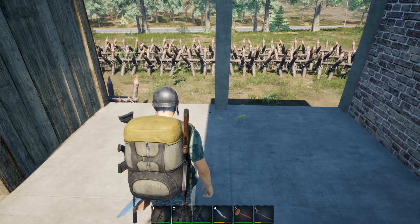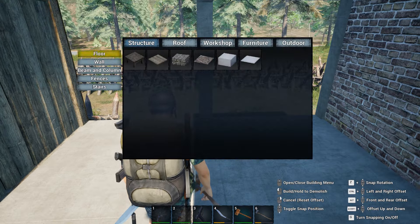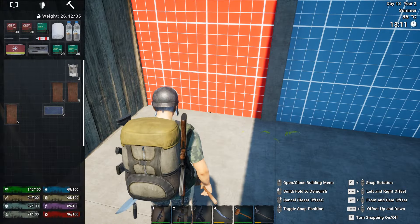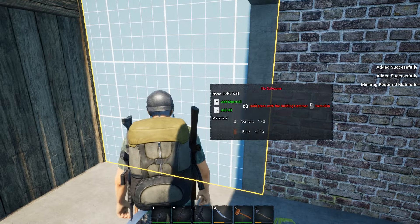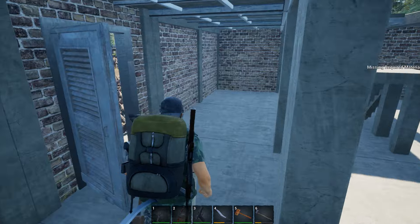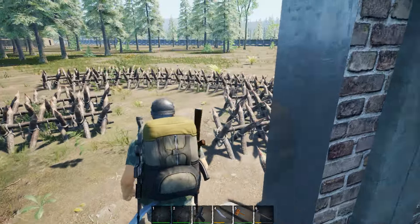I don't think this needs anything else but just brick walls. So walls, bricks — we'll put another one there, another one there. Don't have enough bricks or cement. I took everything out of there, didn't I? I need another chunk of stuff.